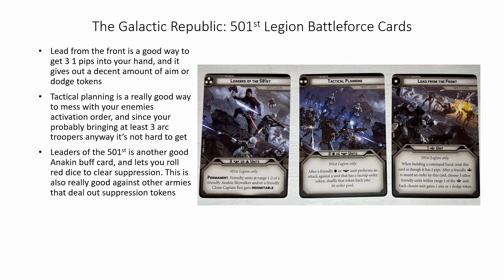Leaders of the 501st is another Anakin buff card on top of his other buff cards. It lets you roll away suppression tokens from building up on your units, and it can also help get rid of suppression tokens on Anakin as well. If this buff card is placed on Captain Rex instead of Anakin, well then you're pretty much set.